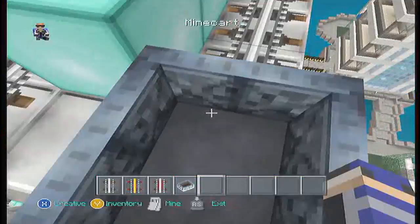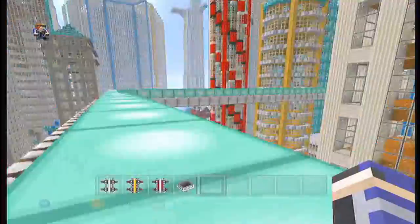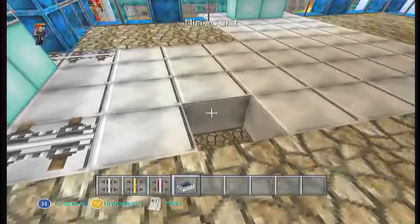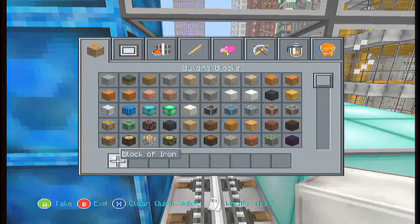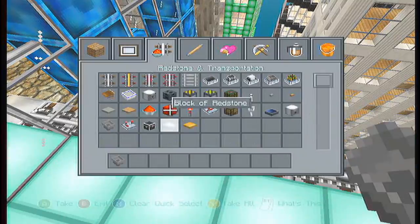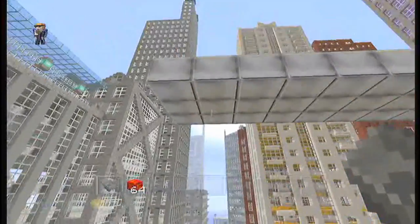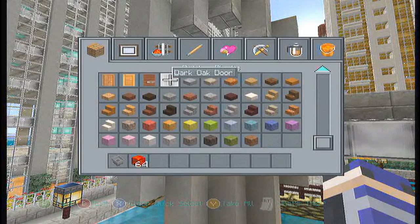We're back — I added activator rails and power rails and they're going to push us forward. Look at this, nice and fast! Zoom by the city high in the air, and through the window — which will probably take away half a heart, but I haven't tested it in survival mode yet. I accidentally put a hole in the ground; we'll put that back where it belongs and continue.